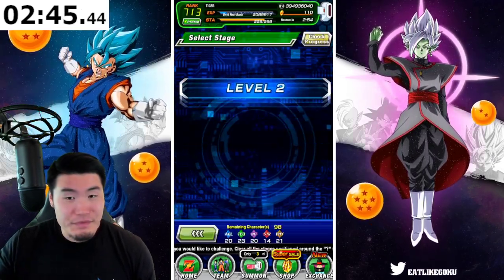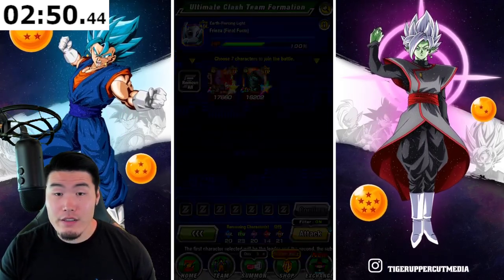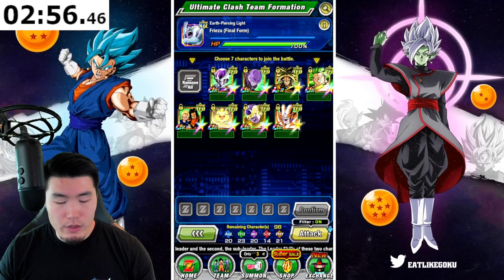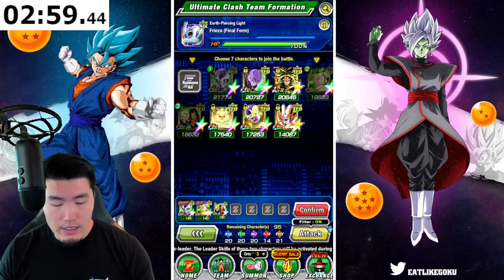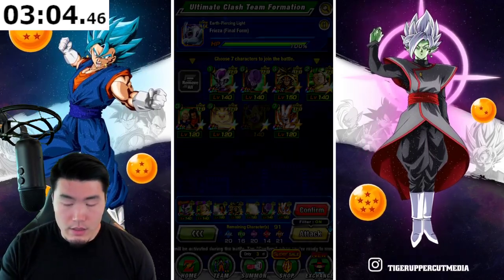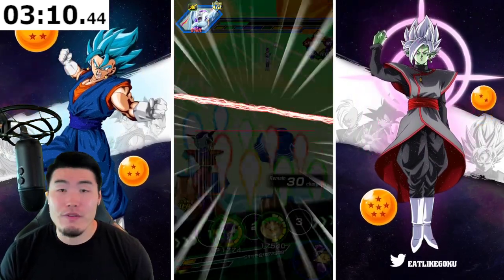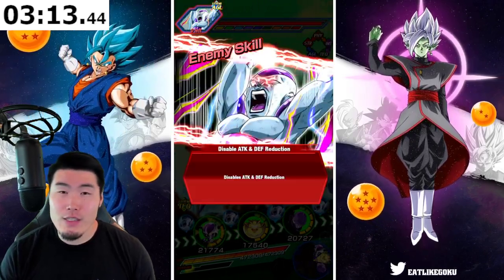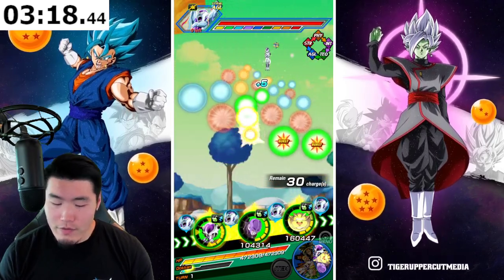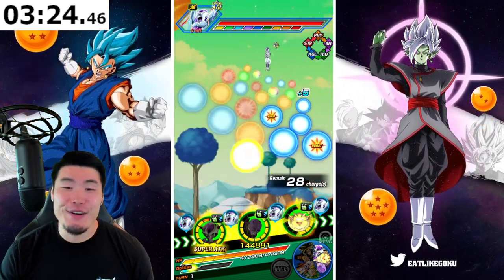We are on level two now, and we are once again fighting another Frieza — this time it's Final Form Frieza, who's Super AGL. So let's go for Extreme Tech. At this point I'm still basically using Monotype Teams. I think at some point in the future, given the way that some of these events we've been seeing have gone, I will be forced to maybe use Category Teams for Ultimate Clash.